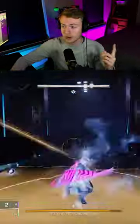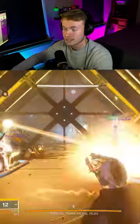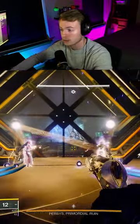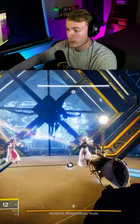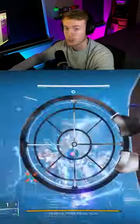This is the easiest way to one-phase the Spire of the Watcher final boss. Have two players as Starfire Protocol Warlocks and a third player as a Tether Hunter. The Warlocks should have Galleon and a way to proc Phantomite, and the Hunter should have both Lumina and a Clown Cartridge Hothead.